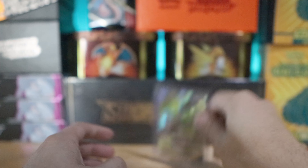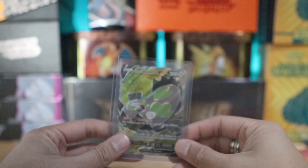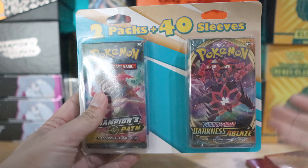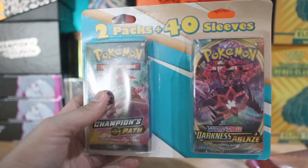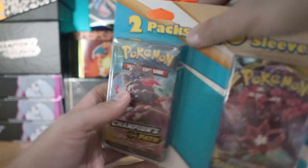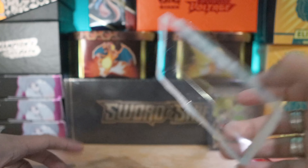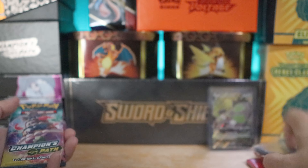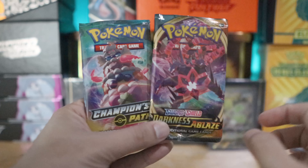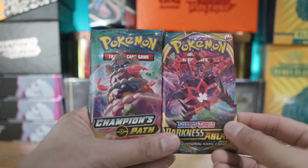I don't know if I want to continue opening these packs because I don't want Stunfisk. But we'll do it - the only way to get people comfortable enough to buy a product like this is to show there is the same level of risk and reward whether you buy it in a blister. These are not resealed and I'm not sponsored by any means. For a second, the color palettes on both packs are so similar I almost thought I got two Darkness Ablaze packs.